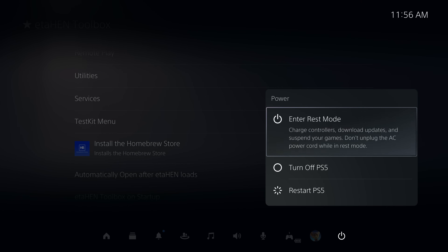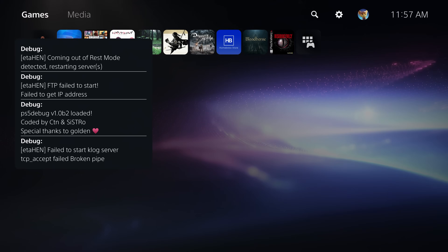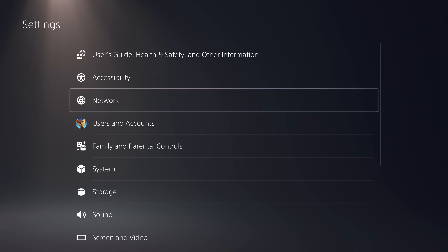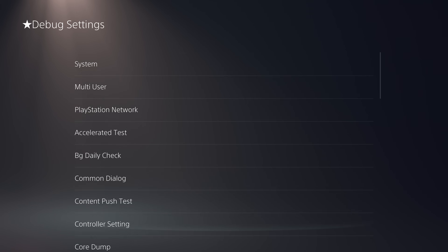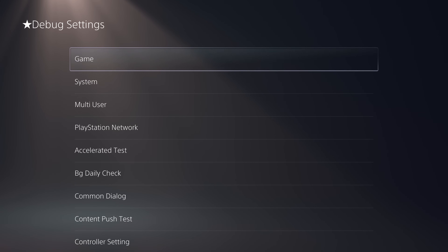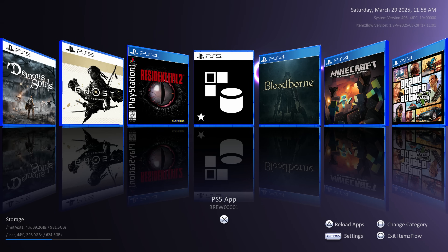We'll put the system into rest mode and then skip forward to when we recover from it. You can see we get the message saying ETA Hen is recovering from rest mode and everything comes back up — ETA Hen is still working after recovering from rest mode. But when we go into Settings and check Debug Settings, we now have the regular debug settings menu instead of the ETA Hen toolbox, while still having ETA Hen running so we can load fake packages and homebrew applications.